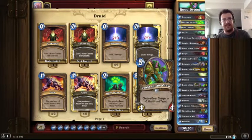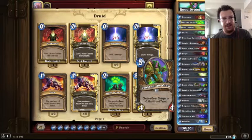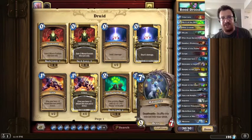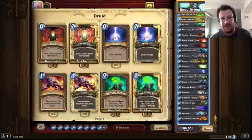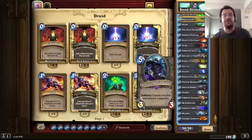Druid of the Claw is one of the best minions in this deck — very flexible and very effective. When you summon him, you can either choose to summon him as a 4/4 with charge so he can attack immediately, or he can be summoned with six health and taunt. A six-health creature is pretty difficult to kill, and even if your opponent does manage to kill it, he's probably going to have to use a Fireball or a hard removal spell, which means he won't have it for any of the really big stuff we've got later.